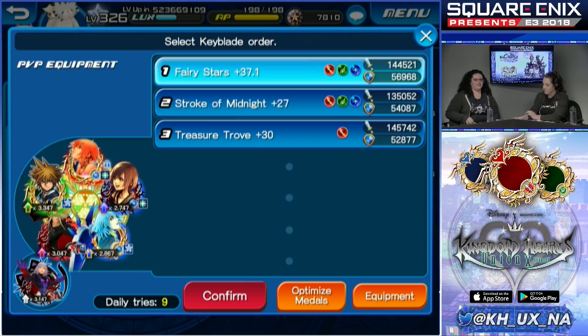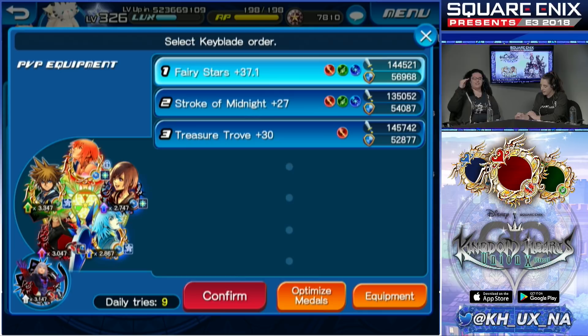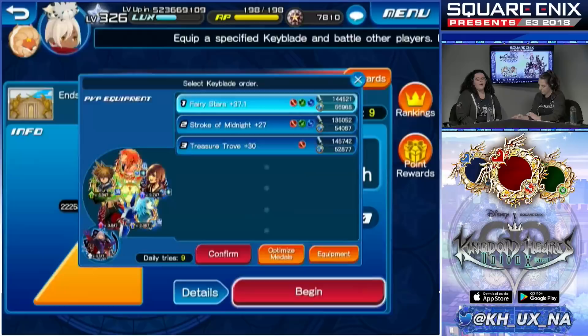Where should I put him? I could swap out Sephiroth, or put him in Fairy Stars. The chat is probably going crazy about optimal placement. One tip: put your stained glass medals in slots one through three so you get the best buffs. Remember, don't forget to use your Nova — after you go through all your medals you can't use it.